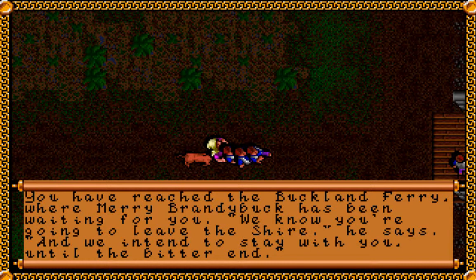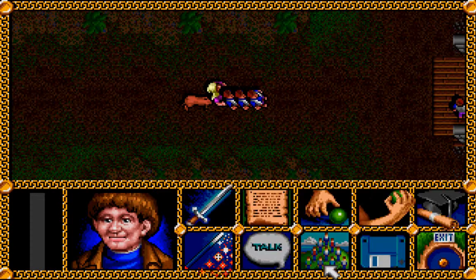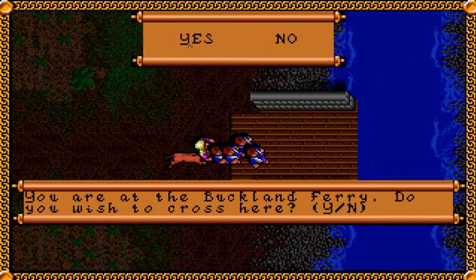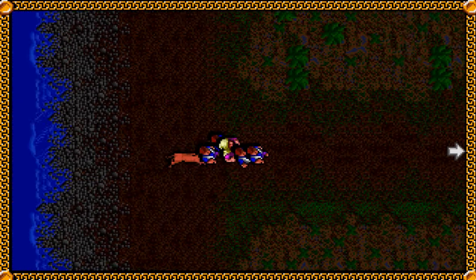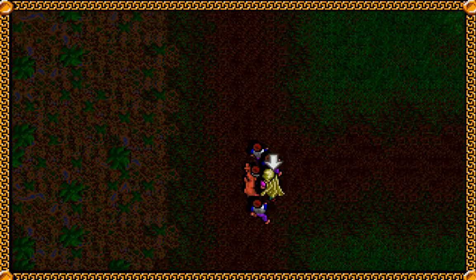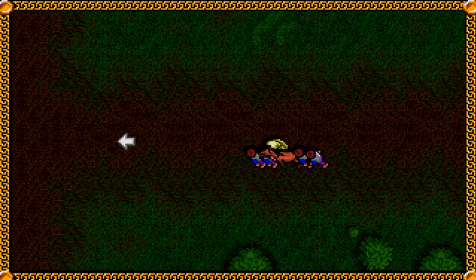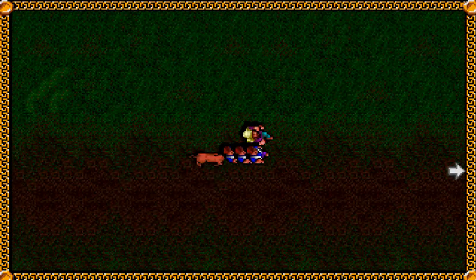You have reached the Buckland Ferry, where Merry Brandybuck has been waiting for you. 'We know you're going to leave the Shire,' he says, 'and we intend to stay with you until the bitter end.' We'll obviously have to recruit Merry, since he's the fourth hobbit. You were at the Buckland Ferry — do you wish to cross here? Of course, since the bridge is guarded by the black rider. You've crossed the Brandywine, the ferryman returns to the other side. And I'll just tell you — if you didn't give the back-end key to Lobelia, this is where she'll come back to arrest you. So it's a good thing we did, so our journey can continue on.